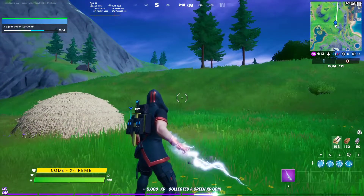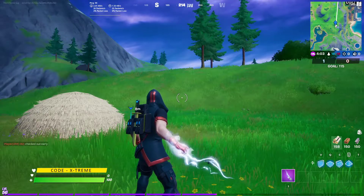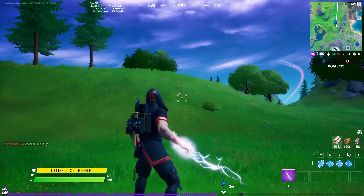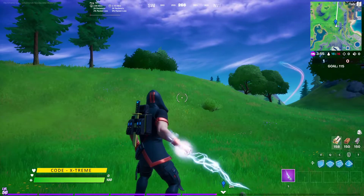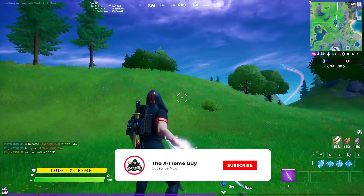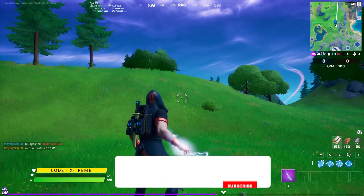This is all you need to do in Fortnite Chapter 2 Season 4 for the green XP coins — these are for week 2, and that's it for the video. If you guys enjoyed the video, just make sure you subscribe to the channel and comment your Epic username below. We're doing a giveaway at 20k subscribers, so make sure you enter. I'll see you all next time — Xtreme out!